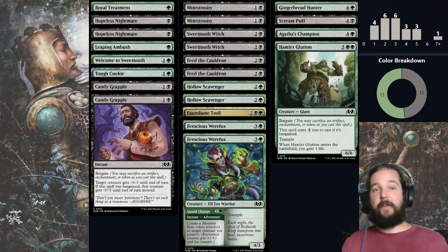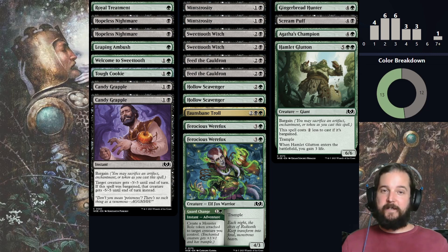Here is my draft skeleton, limited to 17 commons, 5 uncommons, and 1 rare. Although there is an equal split between black and green cards, all 5 of my uncommons are green, so you'll want to get into this archetype when you open green uncommons early. It's a typical mid-range build, around 7 cards that cost 4 or more, at least 5 removal, especially because there aren't many great 2-drops, so Candy Grapple becomes very important to survive your opponent's early aggression.